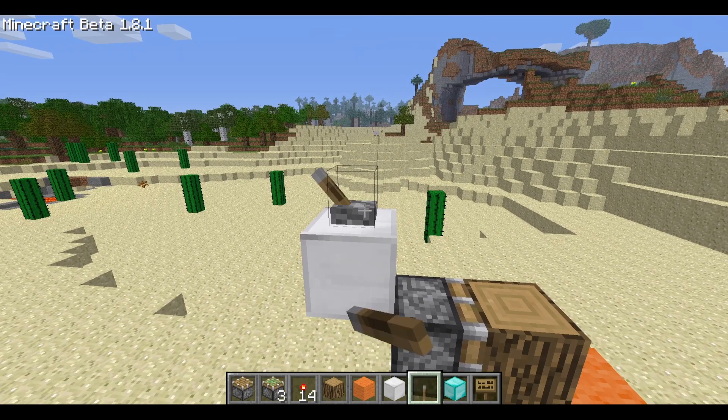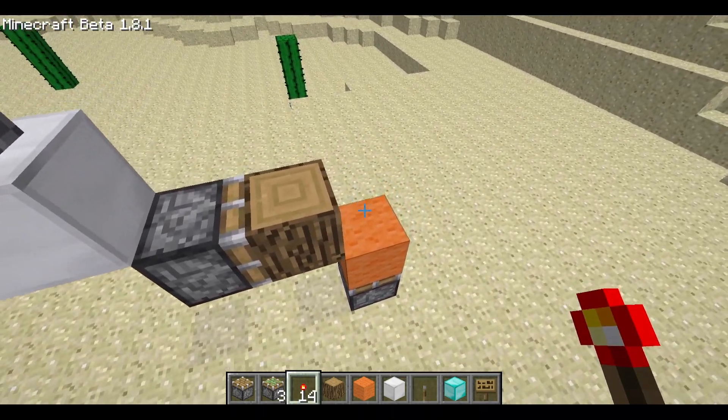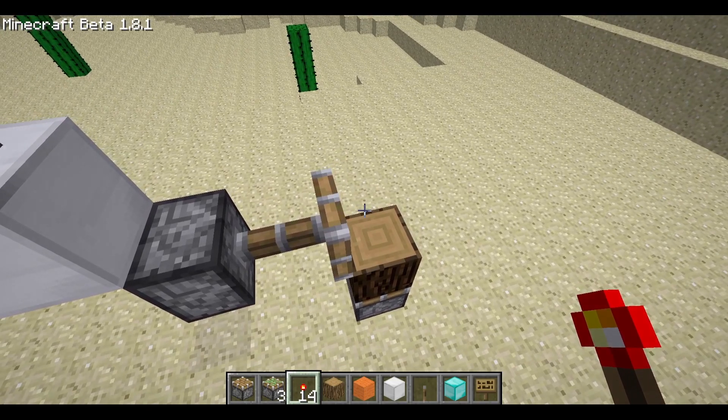To activate, flip this lever to bud the upper piston and then place a redstone torch on top of this block. This does consume the lower block when it activates, so you're going to need a new block every time you want to do it.